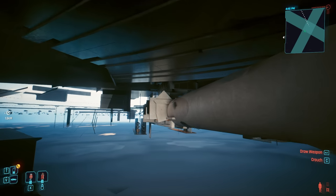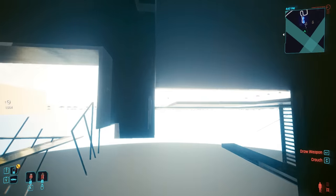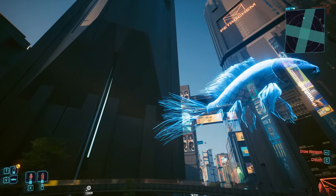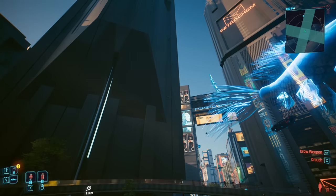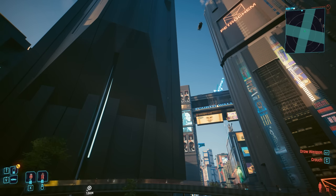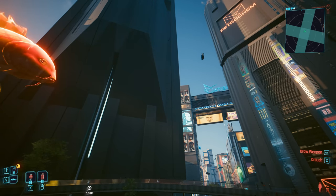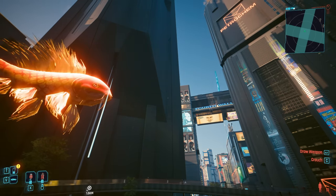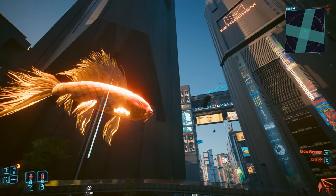Regardless, this is the closest look at how a functional NCART station probably would have looked in the game. That just about sums up everything I want to say - there is a lot more when it comes to this stuff. Let me know what you think: do you think this was supposed to be something bigger, or do you think this is just CDPR being CDPR? Let me know in the comments. Thank you very much for watching, and as always, I'll catch you lot in the next one. Cheers.